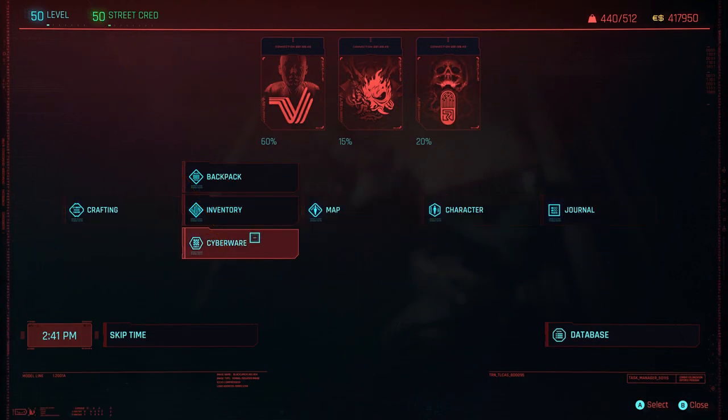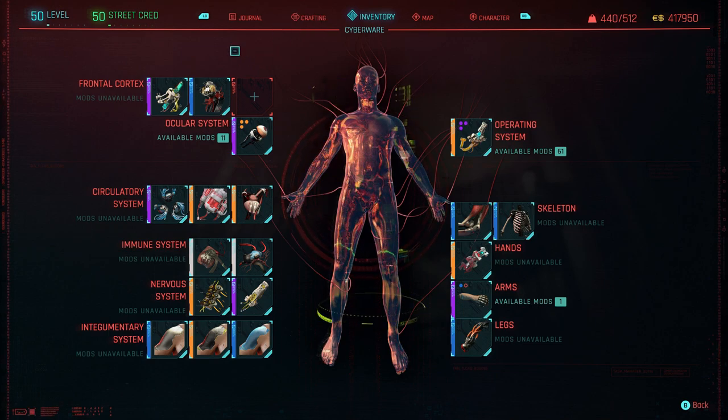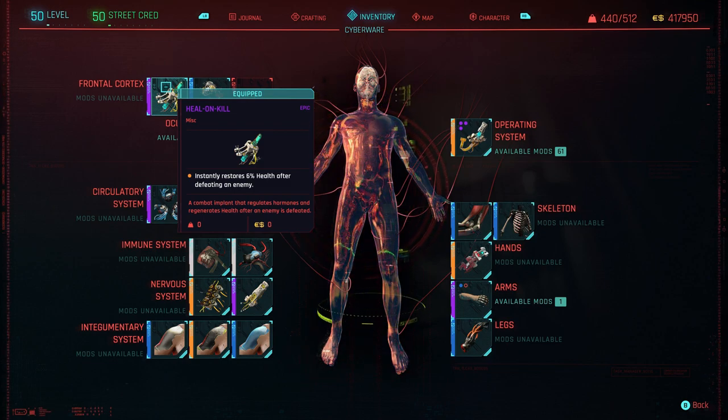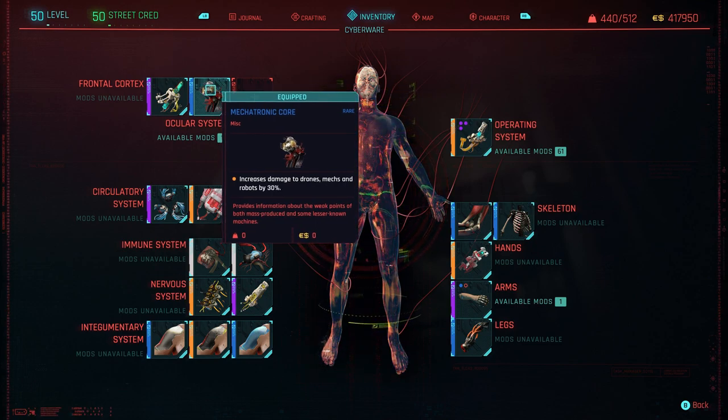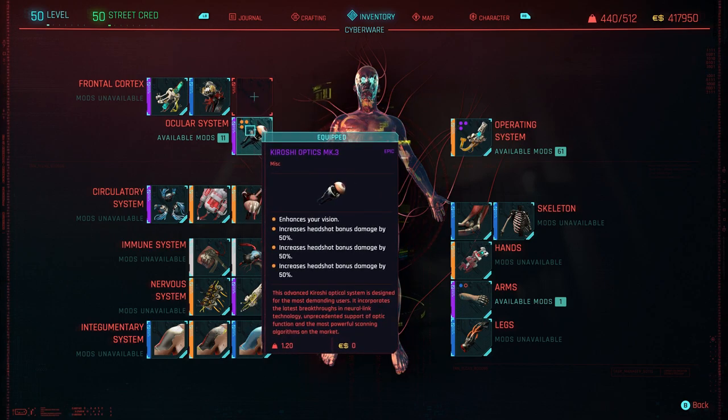Now for the Cyberware — I'll put timestamps in so you can jump to sections. On the Frontal Cortex: Helon Kill, so we get 6% health back every single time we kill an enemy. And a little bit of extra damage on mechs and robots — that's Mechatronic Core. Over here we've got Kiroshi Optics Mark 3. I've got 3 of the increased headshot bonus damage mods, but these don't stack currently — you probably just need one. If you want to swap them out, I'd recommend putting on Threat Detector and maybe increased crit chance instead.